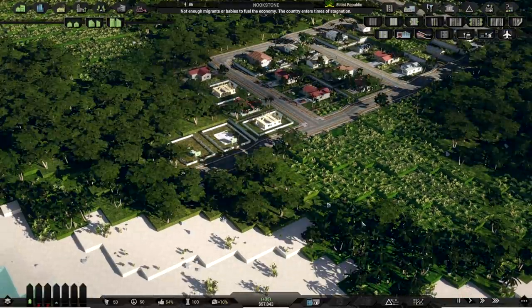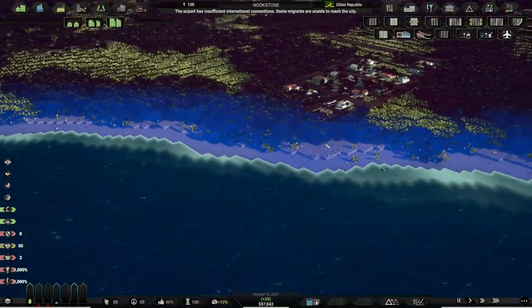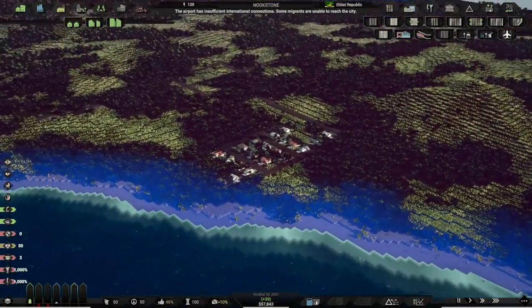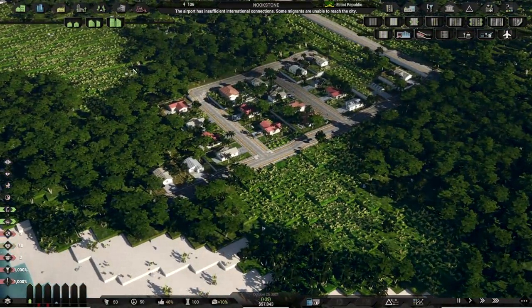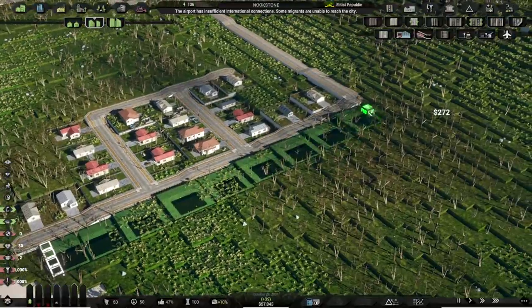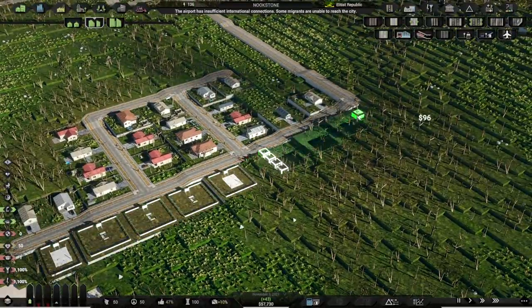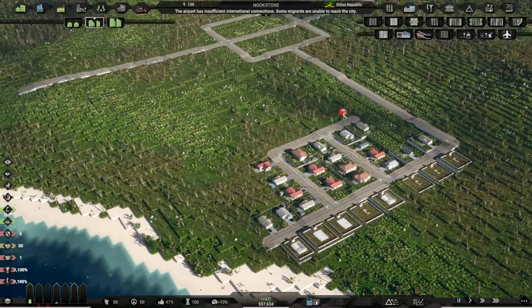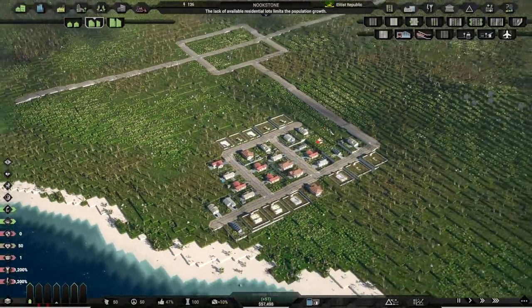There's a land value overlay we can look at. They like being near the water, of course. Let's put some more houses in here. I should probably adjust the scroll speed in the menus. We'll put another road and do something like this for now. Just a bunch of houses — we've got 130 people living in this town right now.